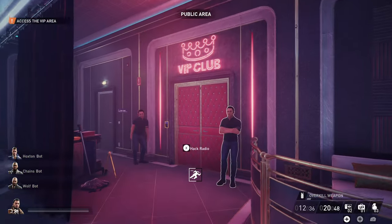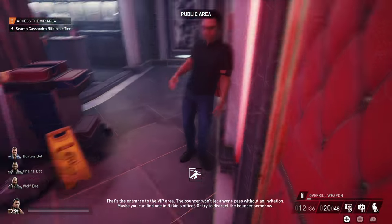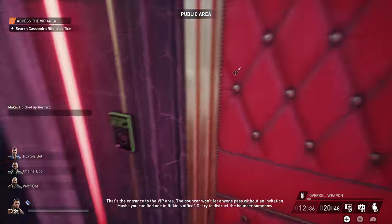Early on here, you're going to want to go to the two bouncers who don't want to let you in. But now that you have Ghost Protocol, you can hack the radio of the one that won't stop looking, take the blue keycard, swipe the blue keycard, and you're now in VIP. It was really that simple all along.